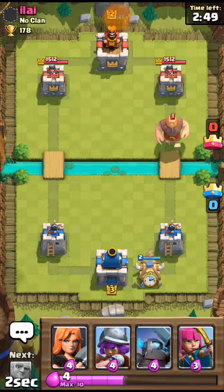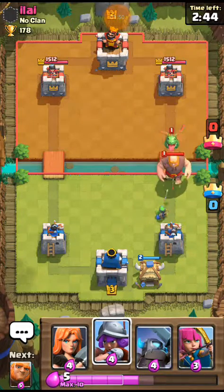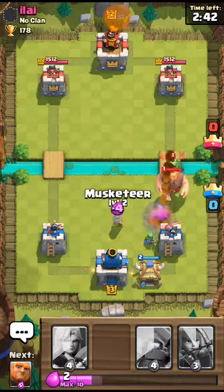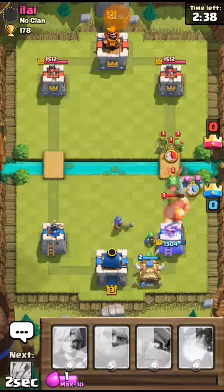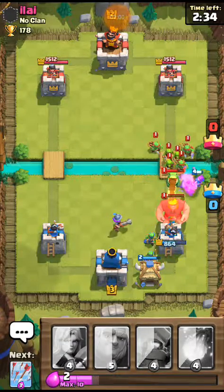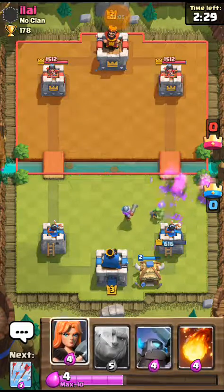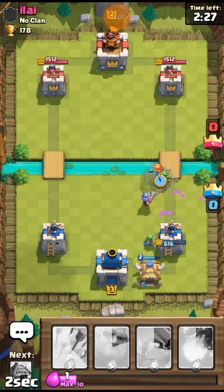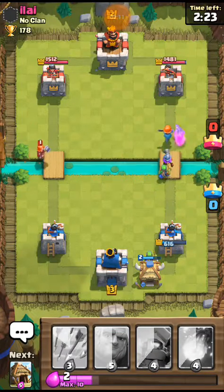Okay, so there's a giant in there, and a goblin right there. I need to take care of that baby dragon — it's gonna be annoying. There are archers back there and some spirit goblins and goblins. I'll throw a valkyrie right there, and hold back in case he's got a skeleton army.